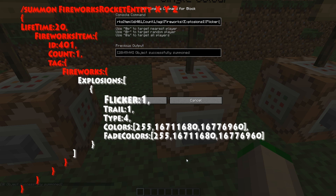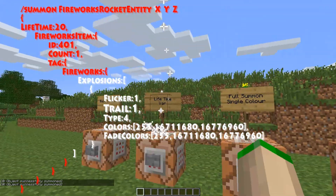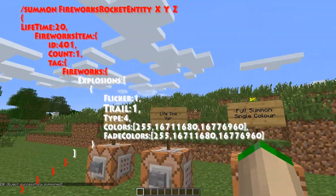So we can say flicker. The flicker can either be one or zero. In my case I put one — this indicates whether it's going to have a glowstone effect over it, so it will flicker as it fires up into the sky. The next one down is the trail. The trail, again, is just a true or false statement — one or zero — and this means whether it will have a trail effect. When we saw it firing up into the air, those little white crosses — that's what the trail is.